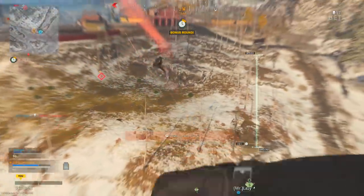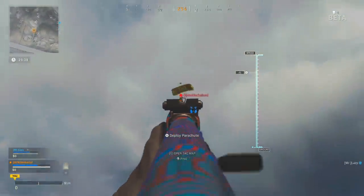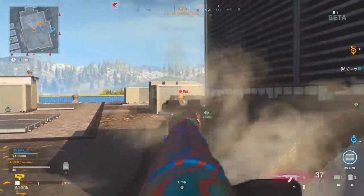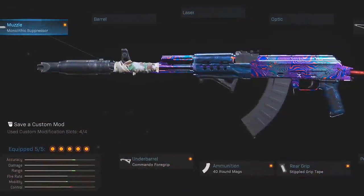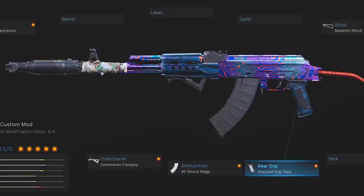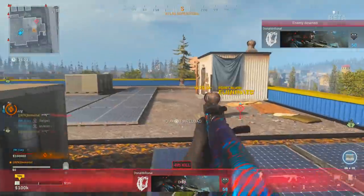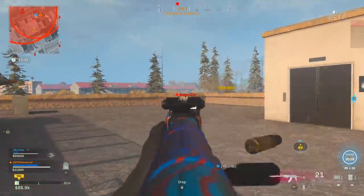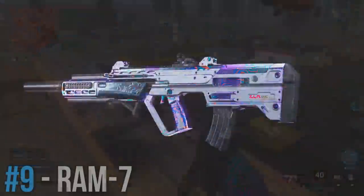Rifle number eight is the AK-47 — yet another powerhouse. You've got some diversity here: you can treat it more like an SMG and build it for close and medium range fights, but I personally think the distance game is the one worth playing. I'm using the Monolithic Suppressor, the Skeleton stock for better mobility, the Commando Foregrip, the 40-round mags, and the Stippled Grip Tape. You can also trade those mags for an optic, a barrel, or the 5.45 rounds if you want to play it more up close.